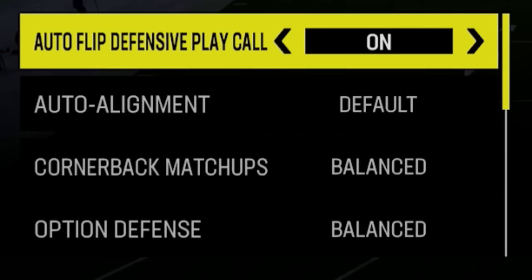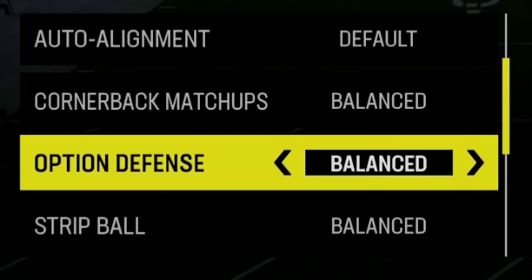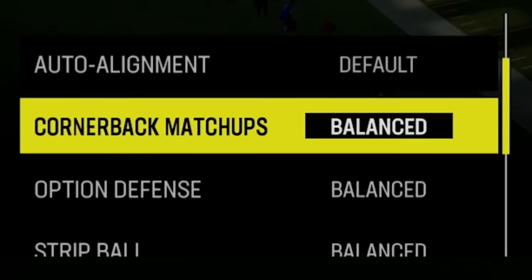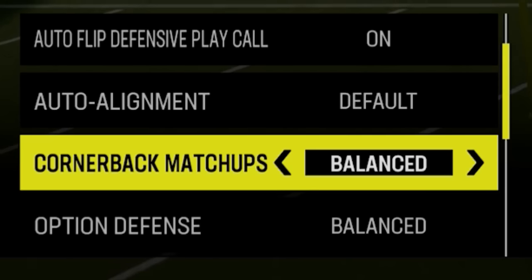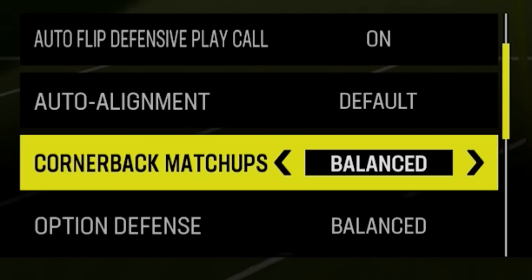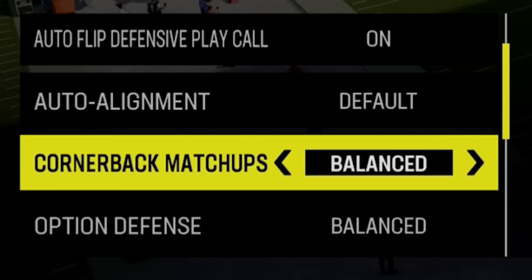On the defensive side, I'm getting rid of some of the lesser important ones — things like quarterback matchup, option defense, strip ball, and tackling. These four don't matter too much. Quarterback matchup is probably the most important of them; I like to leave it at balanced, but it really depends on how you play.